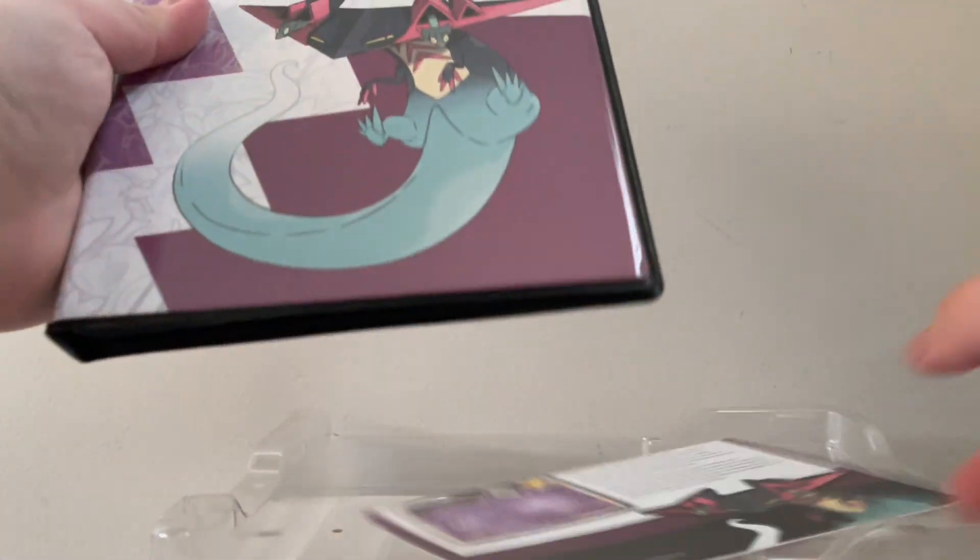Now let's get to the real good part - Celebrations. Code card for one of you lucky folks out there. I'm going to try to do one from the front. Wow, we got a Mew holo, Groudon holo, Kyogre holo, and a Cosmo.